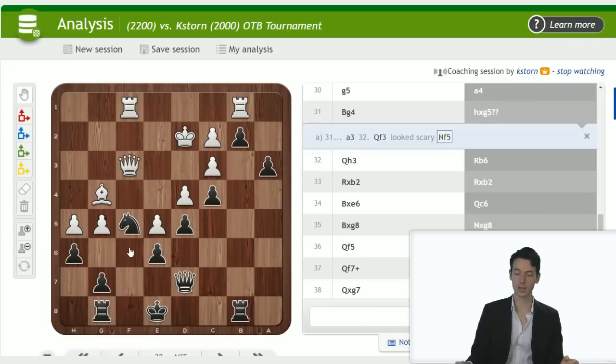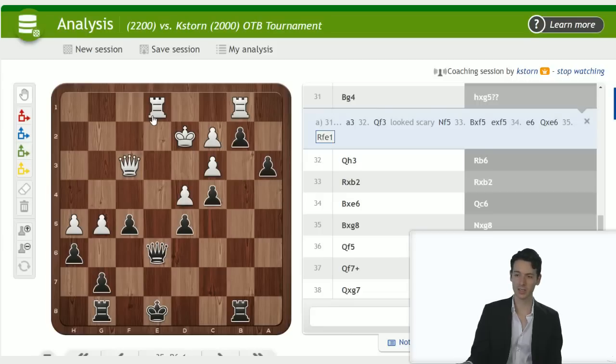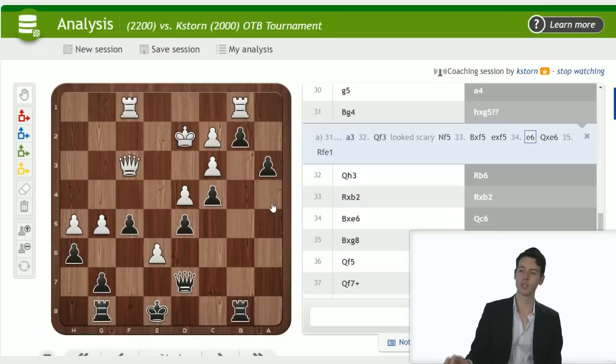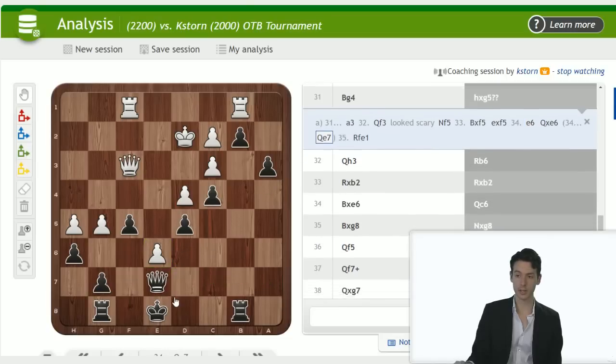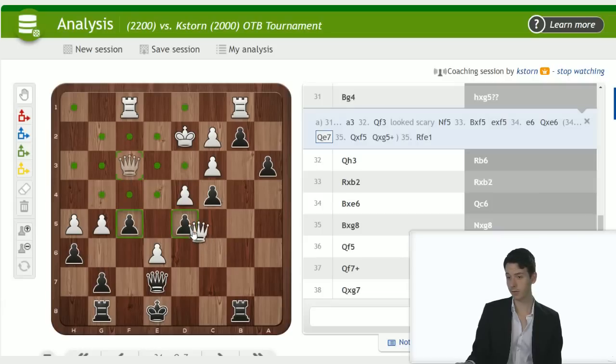Knight f5 would be a first move to check — just block. White has to do something immediately otherwise you just play a2 and win, so takes, takes. Now queen takes a5 can't be the way to go — exchanging the queen — so e6 must be the move. This requires calculation. Queen takes e6 runs into rook fe1 and white has too much play. So we need to move the queen — I see a nice square e7. The point is white can't take on f5 because that would be a queen trade, which always wins for you on the queenside. But white could play queen takes d5 — need to check that — and now queen c6.